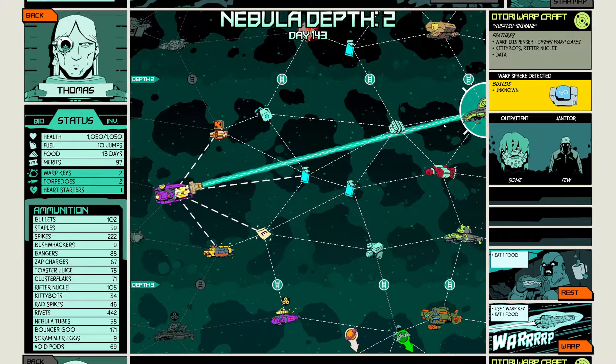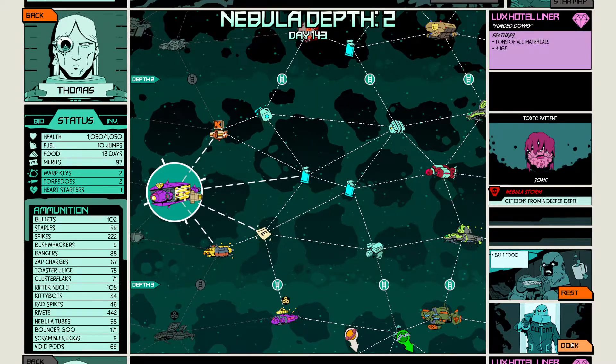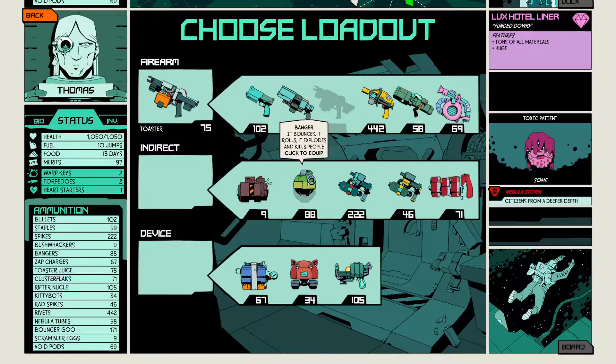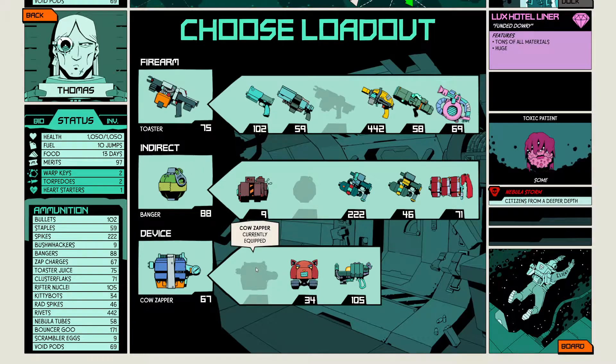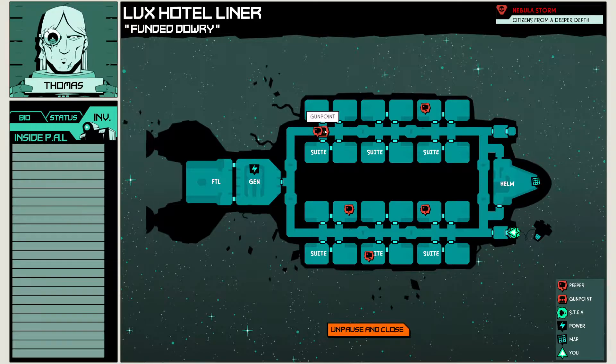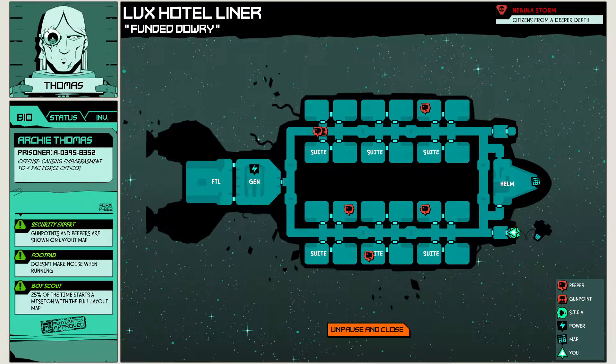It seems like we found a few ships here, which is actually kind of good. Now, the toxic patients do a fair amount of damage and they have a decent amount of HP. So I think taking the Toaster for high damage output per bullet, Banger, and Counts after — I think that's my best option and they shouldn't be too bad.